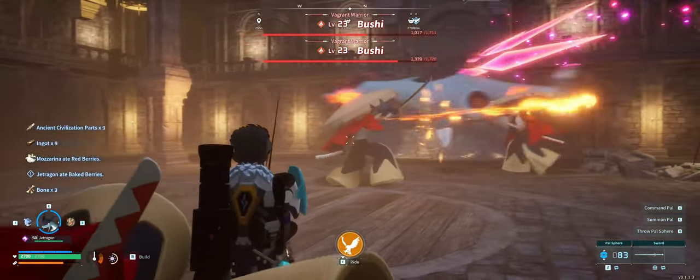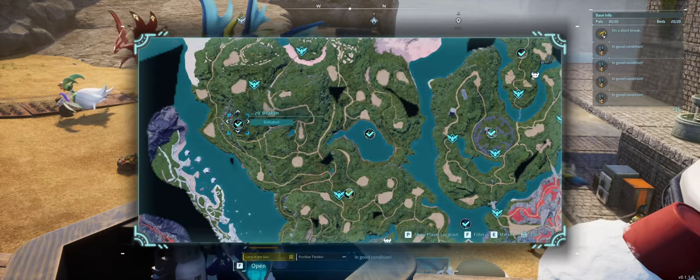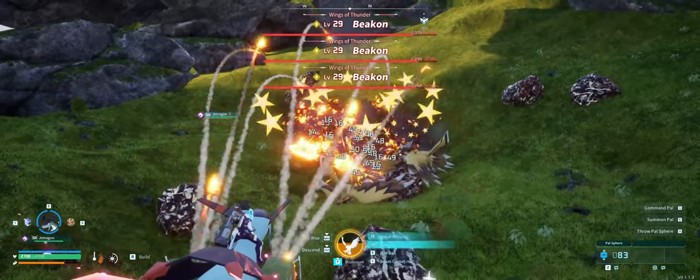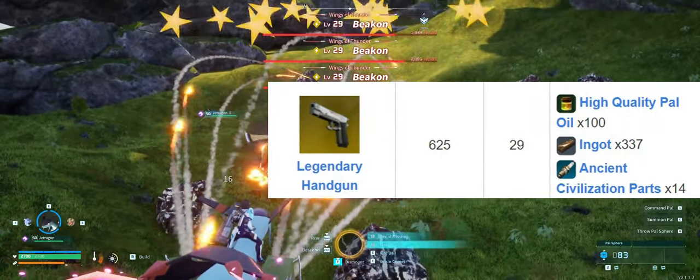Moving on to guns, we've got the legendary handgun schematic and the drop chance from the level 29 Beacon boss. It's a bit tougher but it is definitely worth it. The regular handgun has 250 attack but the legendary one has a whopping 625, which comes with double the damage and magazine size.